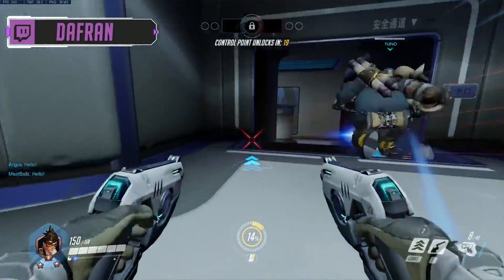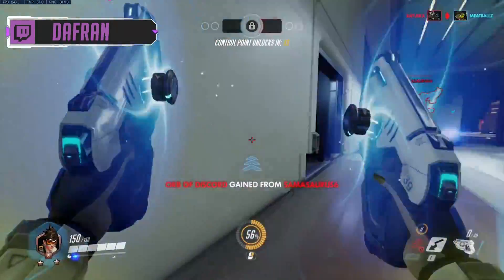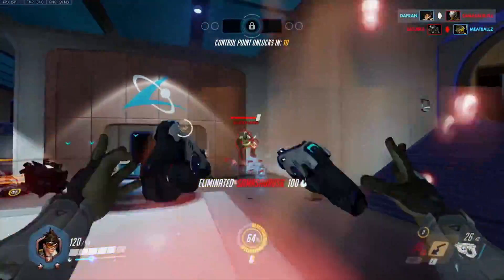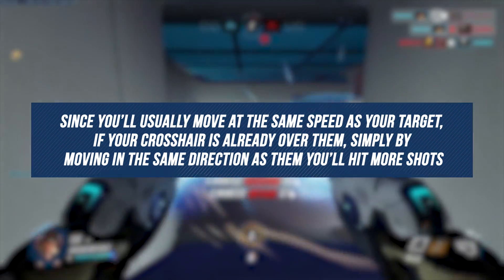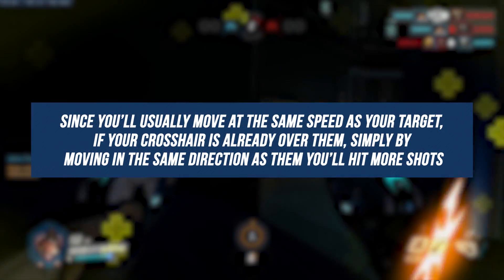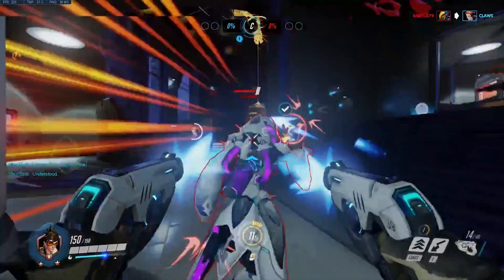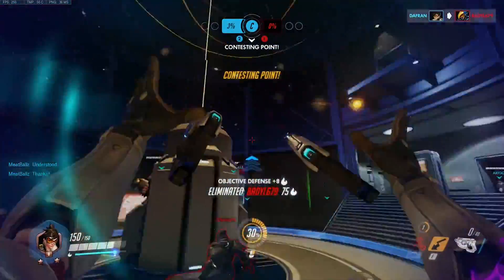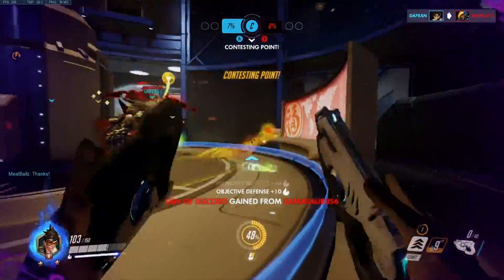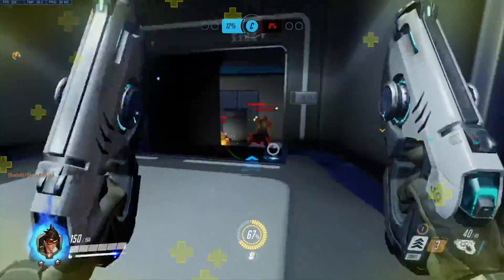A cool trick that can help you land more shots against moving targets is something called movement matching, and it's something you can instantly start doing without needing to practice the mechanic to perfect it. Movement matching is, as the name would imply, matching the movement of the target you're shooting at. Since you'll usually move at the same speed as your target if your crosshair is already over them, simply by moving in the same direction as them, you'll hit more shots without needing to constantly adjust your aim. Minimizing the need to adjust your mouse is super important for your accuracy and overall effectiveness. More shots hit means more kills, which should mean more wins. Movement matching is one of the most simplistic fundamentals you can add into your play and immediately see results with.